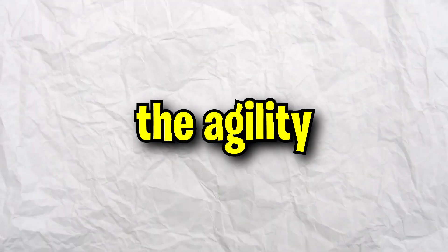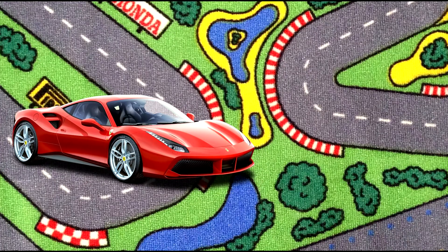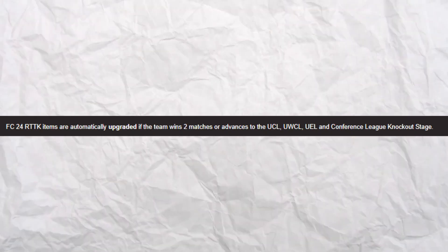In today's video, I'm going over the agility merchant himself, Kudus. From blasting past defenders like a brand new Ferrari, to doing a better job at the back than Harry Maguire, Kudus might just be a bargain considering he can get a plus two as well. I know it's always a worry committing to an SBC this early in the year, but hopefully today I can help you get everything you need before committing to it.